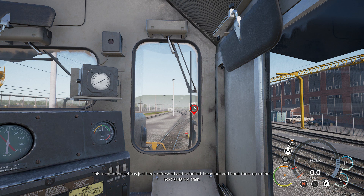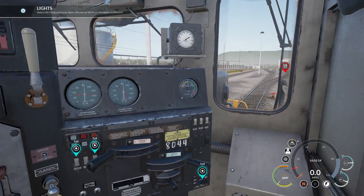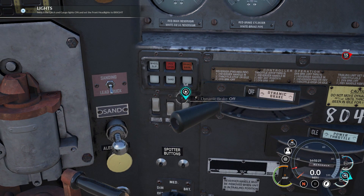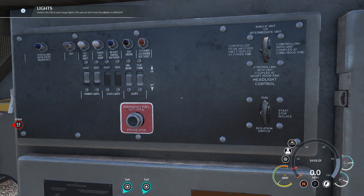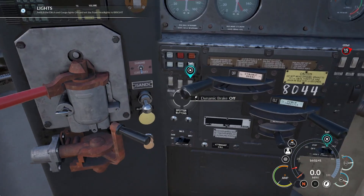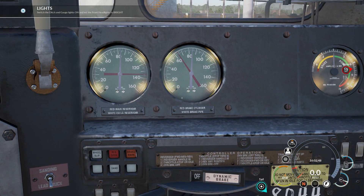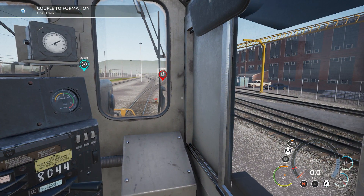Okay, I think that was very wrong. This locomotive set has just been refreshed and refueled - hook them up to your next assigned train. Ditch and gauge lights need to go on and front headlights need to go to bright. Let's switch on the ditch lights - the gauge light - I can't actually get to those. I don't really need them on, so I'll switch them off.